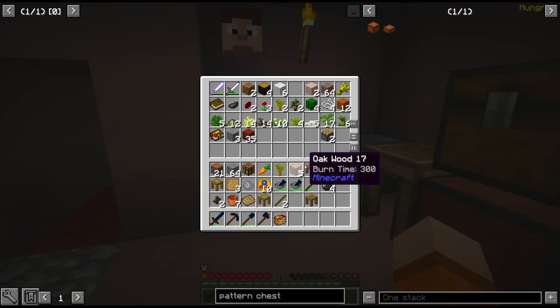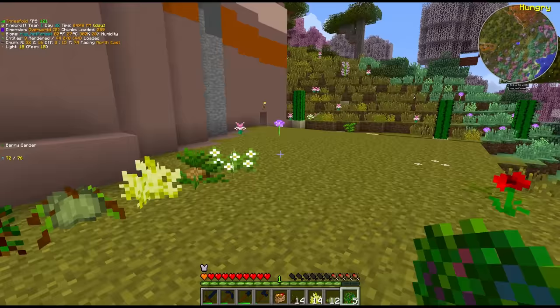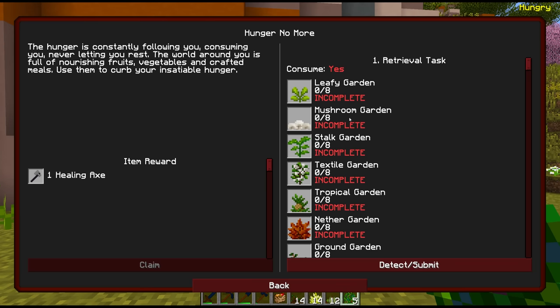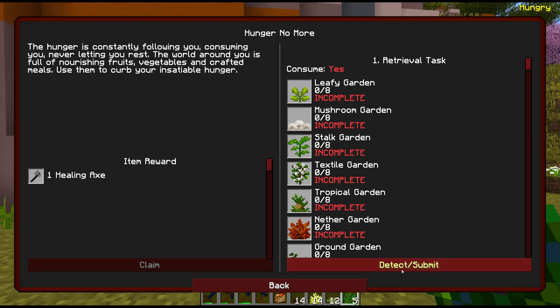We need to do a bit more crafting — I think we need an extra blank pattern, which is going to make us make more paper. Before we do that, I want to try and clear some space in these chests. Staying organised in New Horizons is very important. I have mentioned multiple times about the healing axe quest, which is why we have all these gardens planted. The healing axe can actually passively restore hunger, and I think the quest is also unlocked for us now — fish and farm and cooking. We need all of the gardens, two stacks of tofu and 20 of all of these meals, and these are not easy to make either. This is going to be a bit of a project, probably taking multiple episodes.